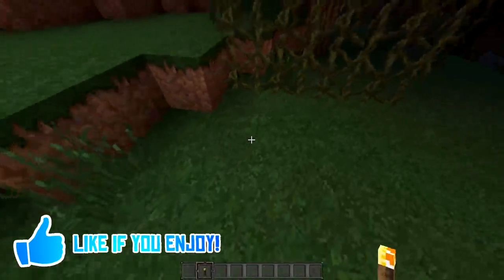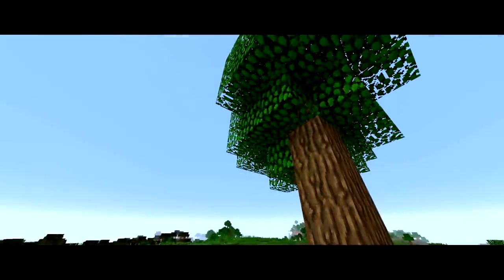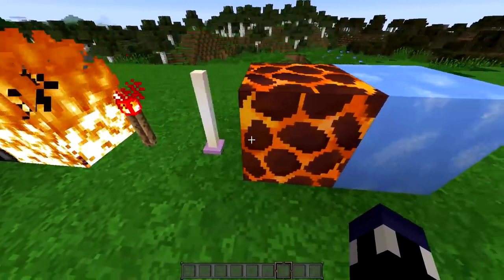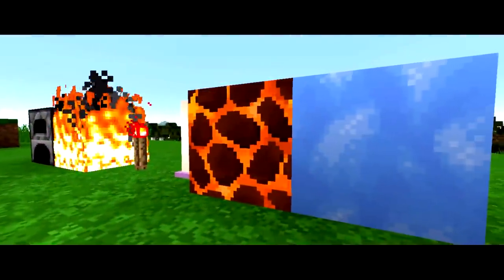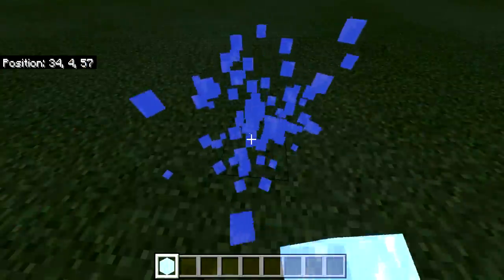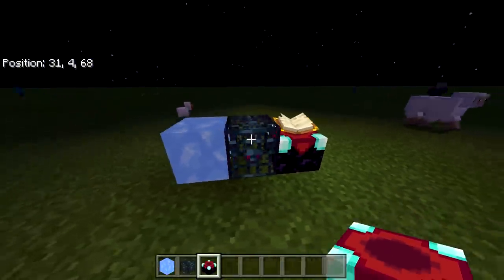Have you ever wanted more ways to light up your world than just torches and lanterns and glowstone? Well, Minecraft definitely has you covered. With everything from furnaces to fire to redstone torches, end rods, magma blocks, blue ice — and wait, ice? Yeah, you heard that right. In the Bedrock Edition and Minecraft Education Edition of the game, blue ice gives off light, alongside special items like monster spawners and the enchantment table.